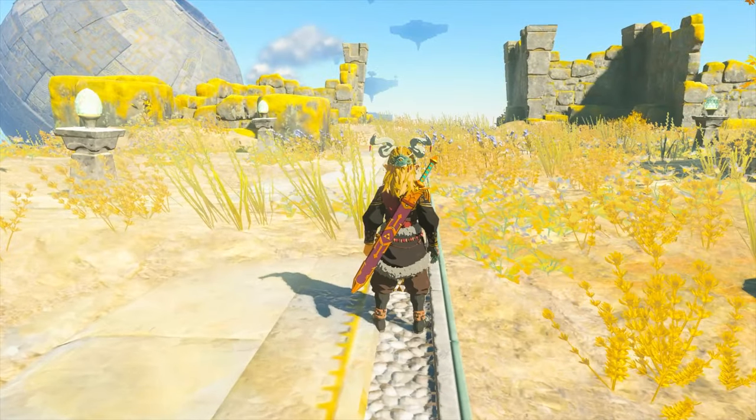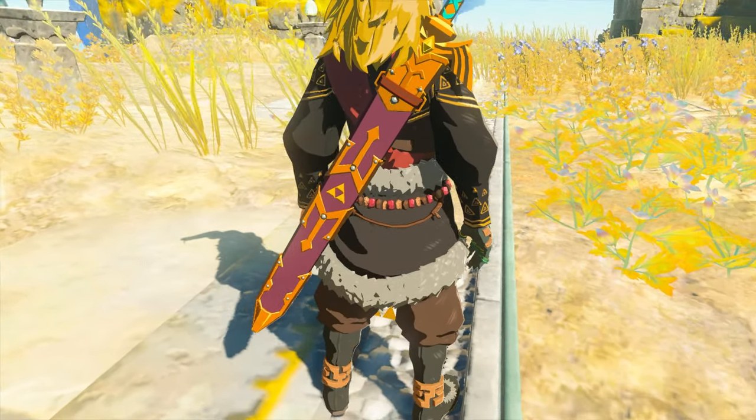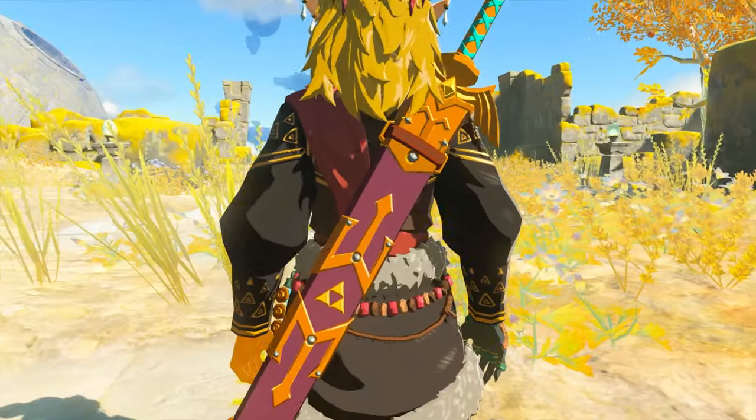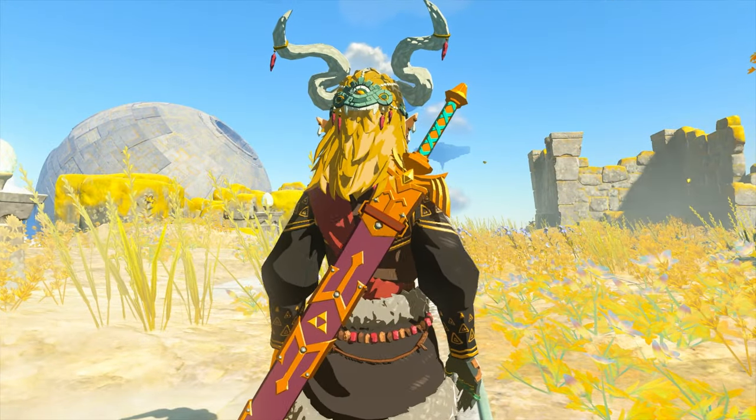Let's go ahead and equip it - we can already see how freaking cool it looks! The first thing you're going to notice is that the sheath of the sword has actually been changed and reskinned. It's a nice red color now, looks really great especially with this outfit.